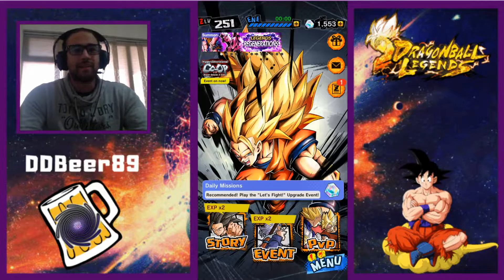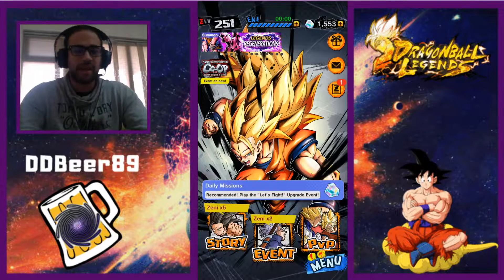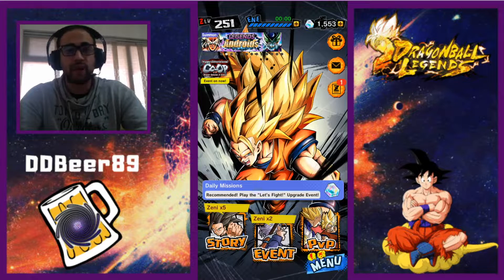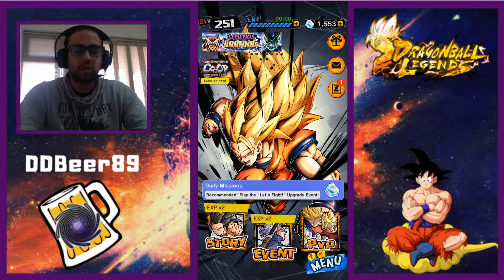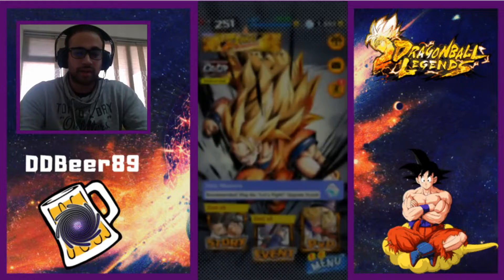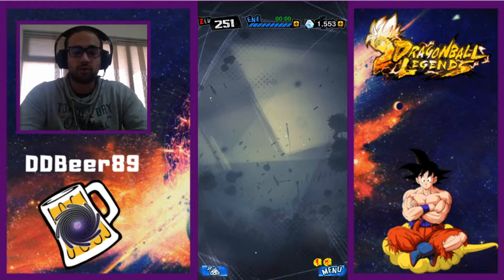What's happening guys, ddb89 here back on some more Dragon Ball Legends summons. Today we've managed to save up, as you can see, 1553 chronos. What we're going to do today is go through our daily summons first, then hit up the Super Saiyan 4 Goku banner.